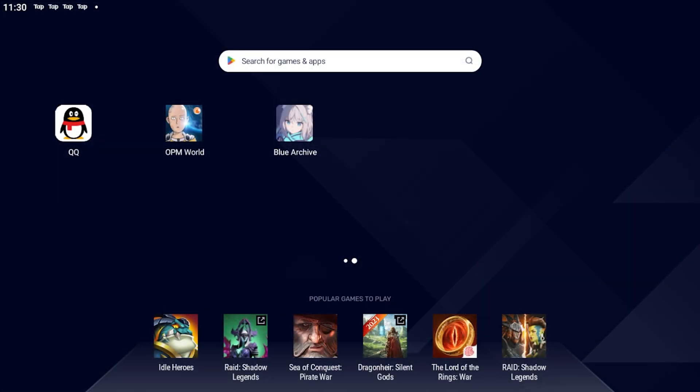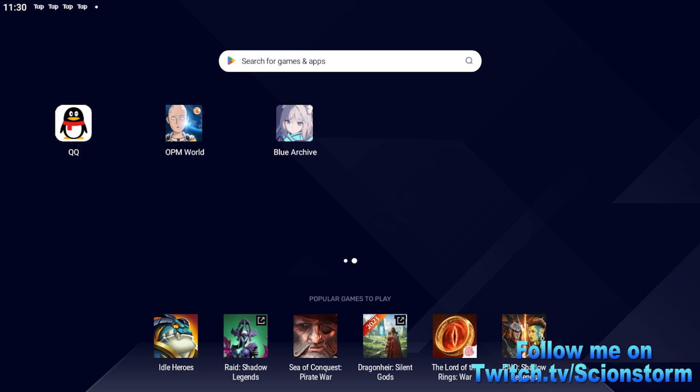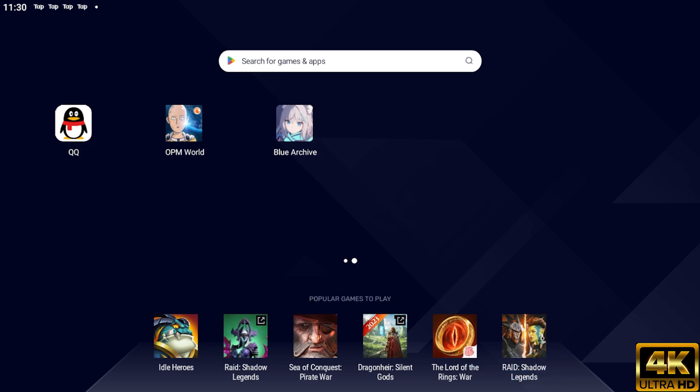We got something special today — BlueStacks is offering a Valentine's Day campaign. When you first open up BlueStacks, at the top right you're going to see the Reward Center, and right next to it is 'Play to Win.' I'm going to click that now.